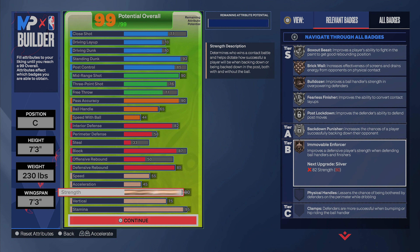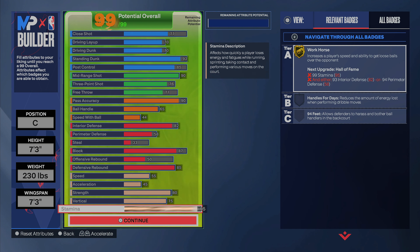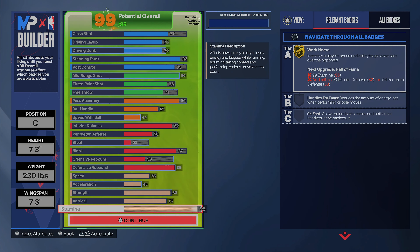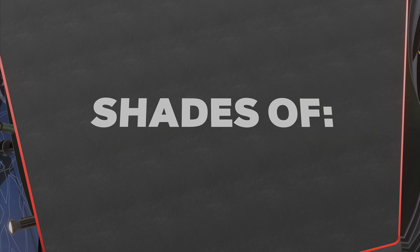We have a 75 vertical on this build, which goes along with the standing dunk and the driving dunk — you need a 75 vertical for the elite and I think the pro dunk package as well, so don't make this build with a lower vertical. I wish I had a 60 speed because Chasedown Artist would have been on silver and we would have been blocking way more stuff. Unfortunately we can only get 55 speed on this build. Last but not least we have a 95 stamina.